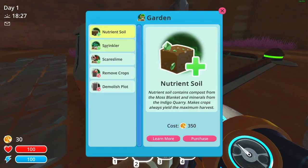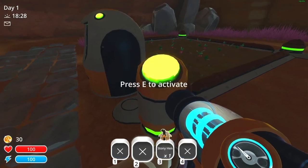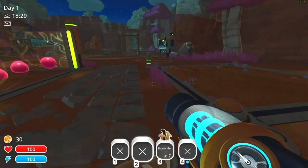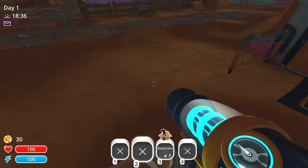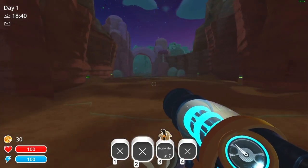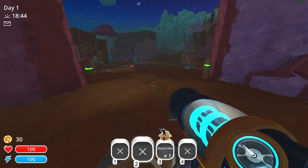So, nutrient soil — keeps wandering slimes away from your crops. I've been meaning to talk about these tars. They're like the main and potentially only enemy in the game. I'm not sure if there are other enemies further in, but the tars are the main enemy I've come across while playing.